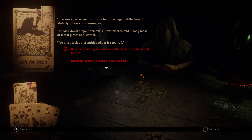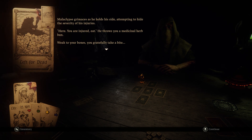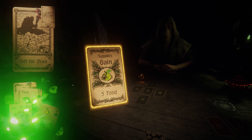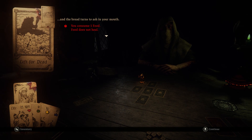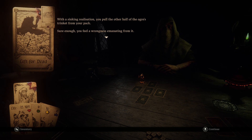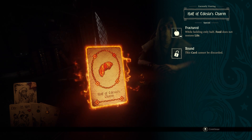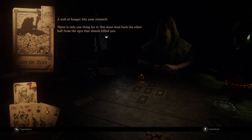It seems that your armor did little to protect against the beast, Malaclips says, examining you. You look down at your armor, a now tattered and bloody mess of metal plates and leather. Because Jousting Armor is in the deck, strength will be harder - Jousting Armor defense is reduced to zero. He throws you a medicinal herb bun. The bread turns to ash in your mouth - you consume one food but the food does not heal. While holding only half of the fractured charm, food does not restore life. I don't think there's any reduction in the amount of food we consume - we just don't heal from it.